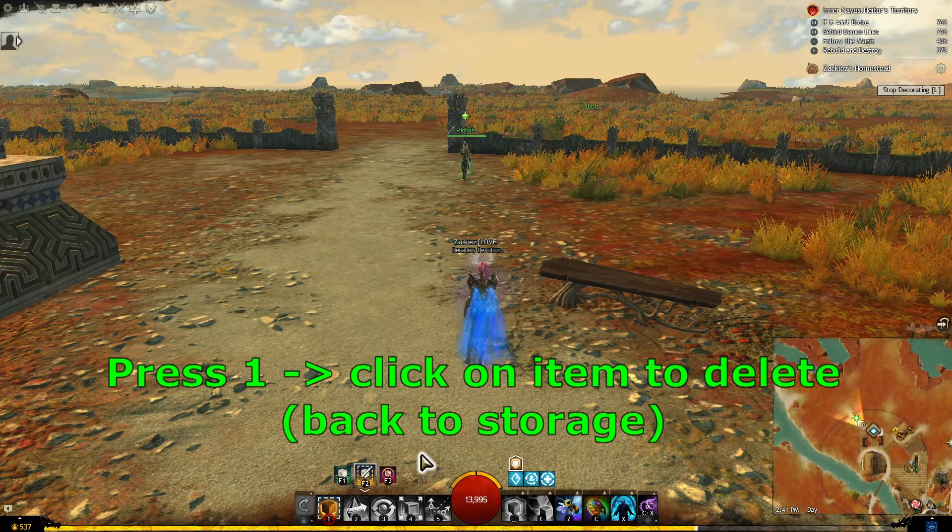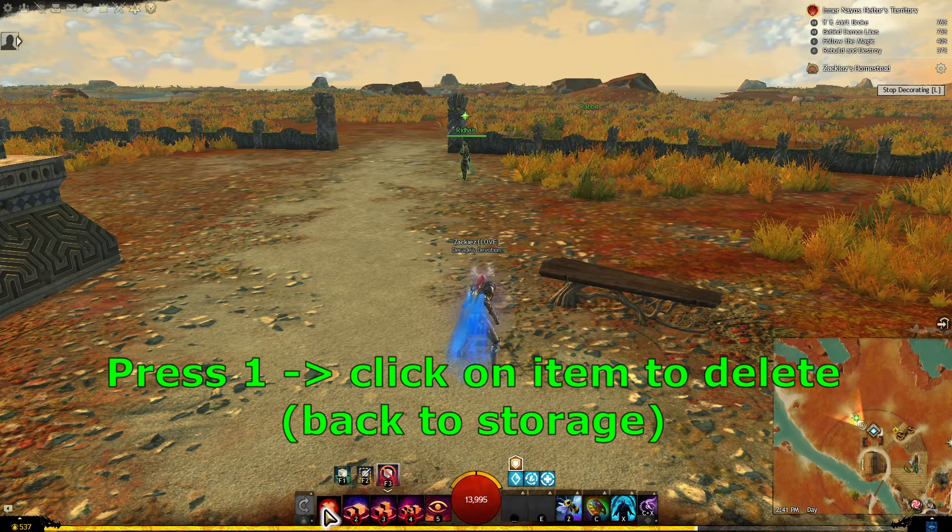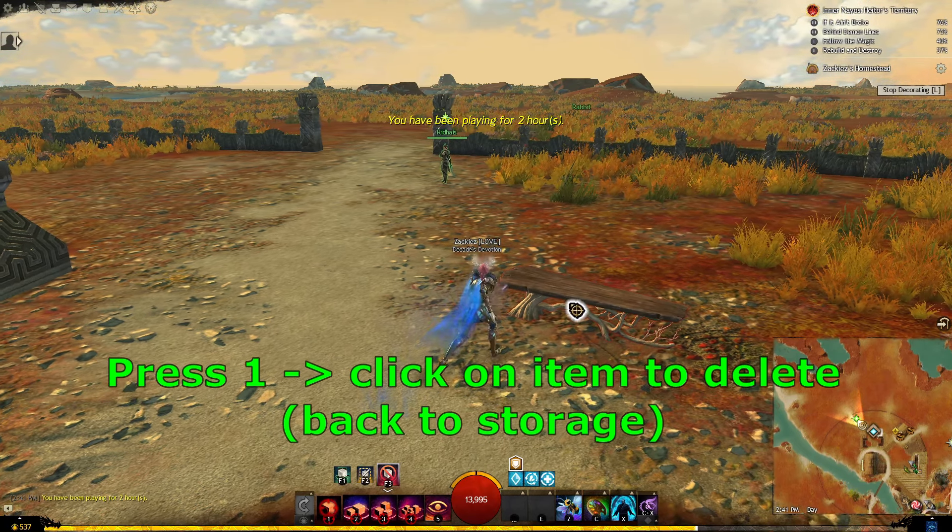To delete an item, choose the red option, press 1, then click on the item to send it back to the decoration storage.